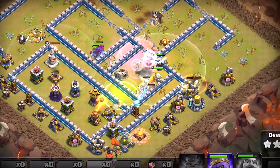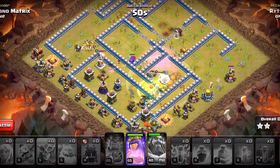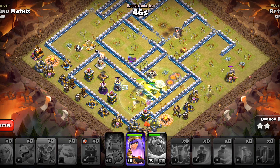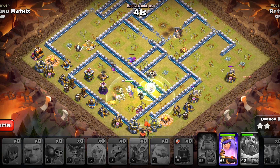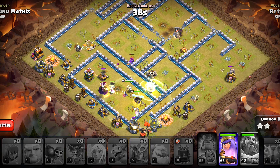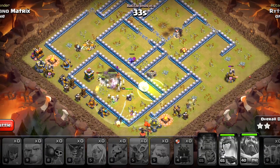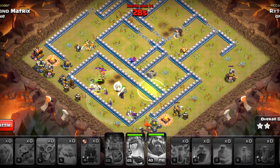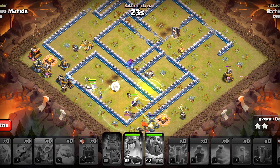We also have an archer queen, so let's deploy her on that collector. From this point on, we have nothing else other than the queen ability to use. We will be popping that in a few seconds — I want some extra archers for cleanup because we don't have much time. This strategy is very strong; however, players usually time-fail with it because super witches are slow. They are tanky and bulky, but they move and take down things at a very slow pace, and that leads to time fail.